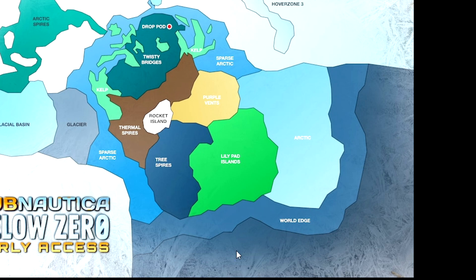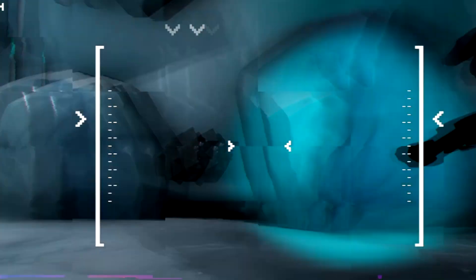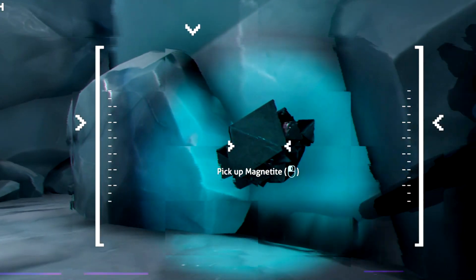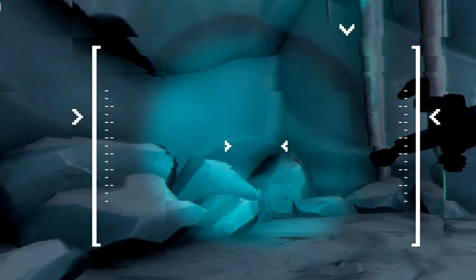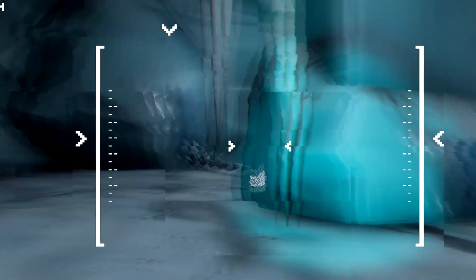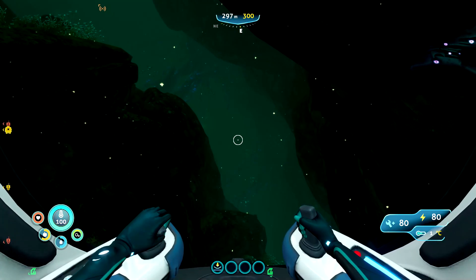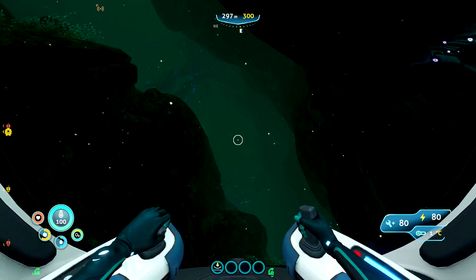For magnetite, I found that you can get it with the penglings - in the arctic zone there's actually a place in the first biome near one of the bases where you drive a pengling, and there are a few magnetite resource nodes there to get you started. That's all for this resource guide. I hope you found this very helpful for your journey and discoveries. Thank you for watching!